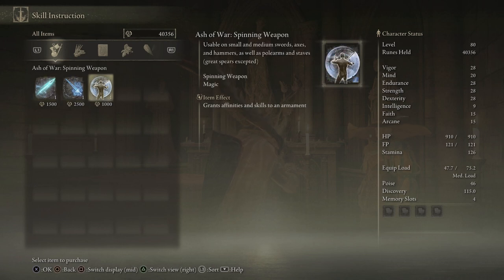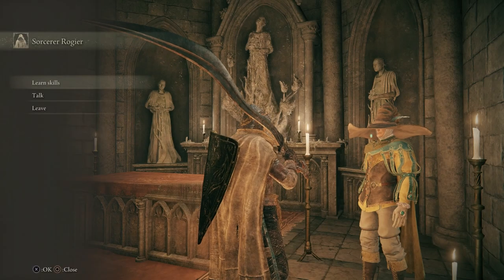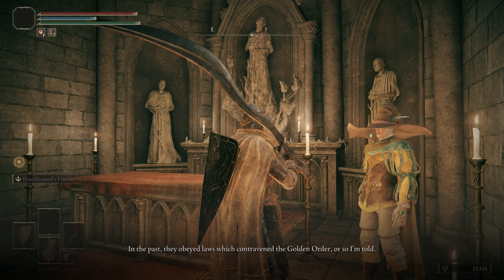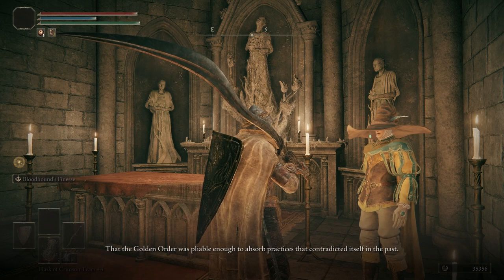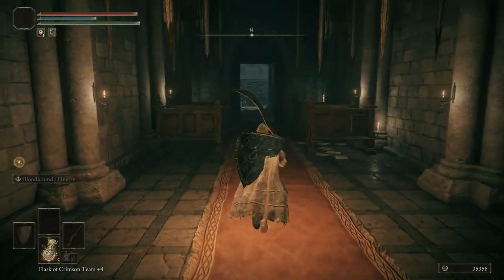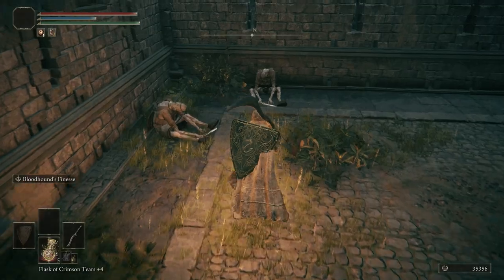We're going to buy all his ashes of war, then talk to him one more time. He explains: 'The battle art you've learned is of the Glintstone family, conceived at the Great Academy of Raya Lucaria to the north. In the past they obeyed laws which contravened the Golden Order. With the order broken and in need of repair, such adaptability is more important now than ever.' We'll let him be — we'll be talking to him again at the Roundtable Hold, but that will not be in this episode.